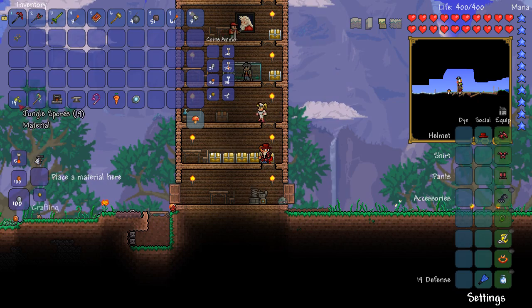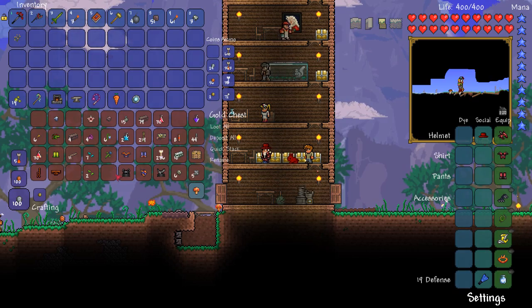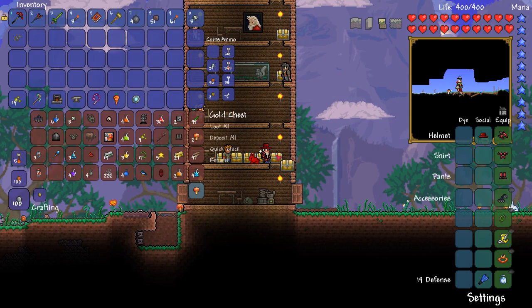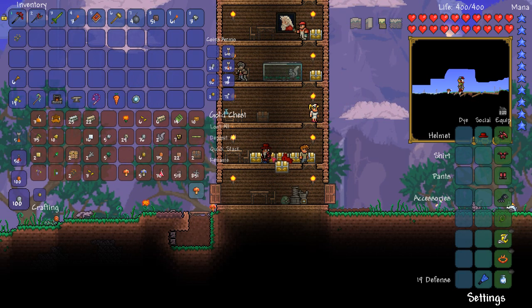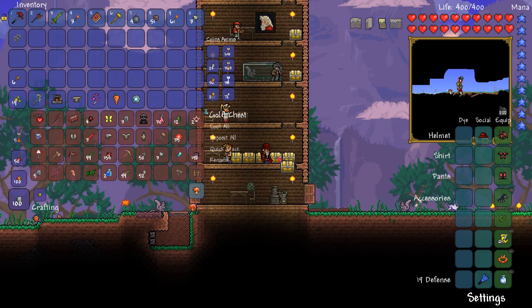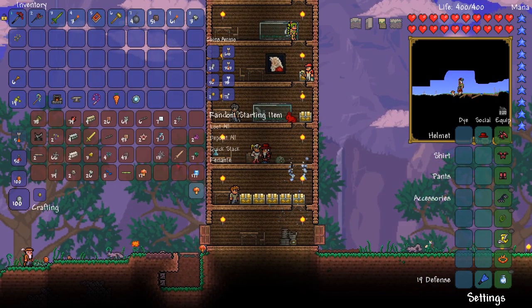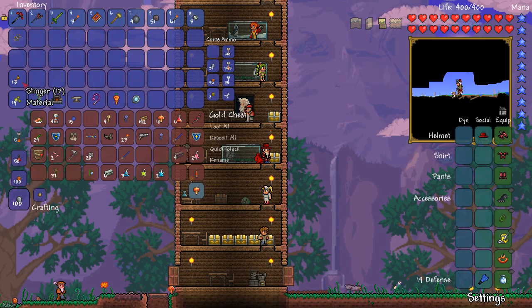I teleported back home just to see if I had enough for the armor set that I wanted to craft. I think I do — I need stingers though. There's six in one chest and six in another, but some chests have absolutely none. Not finding many at all, being none in several.